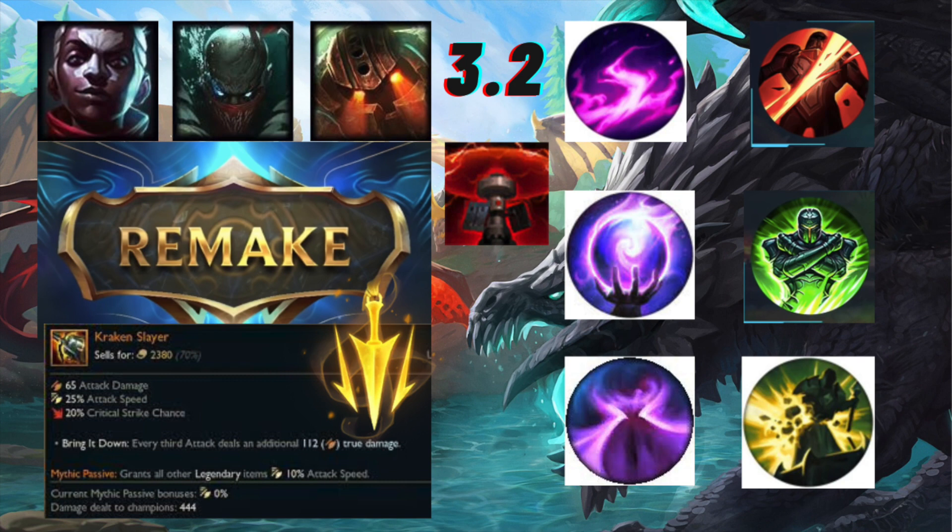This might be the new best Inspiration rune in my opinion. Finally we have Demolish. It's traditionally taken by top lane tanks because it scales off of max health - so in Wild Rift, if it scales off your max health or bonus health, you'll only see top lane tanks and fighters taking it. Think Dr. Mundo, Garen, Darius - it gives them significant tower damage.